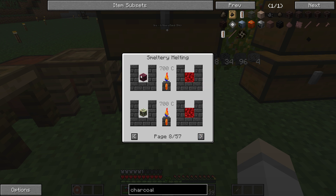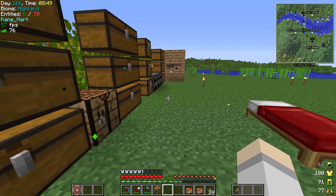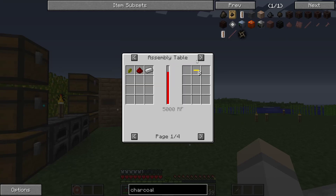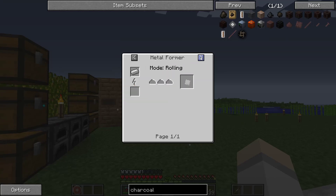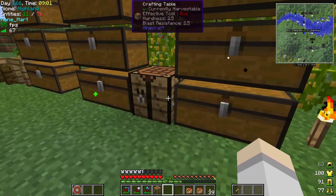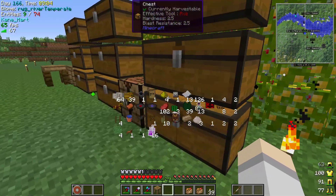It looks like you can melt the ores, but you only get 144, which I'm pretty sure is one ingot. So smelting it in here is really not a big deal if you want to do it that way — very interesting.